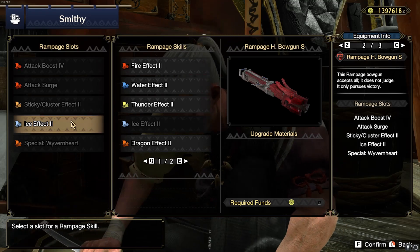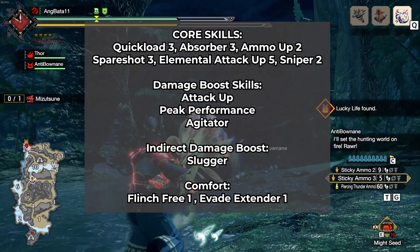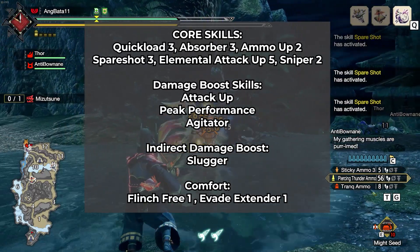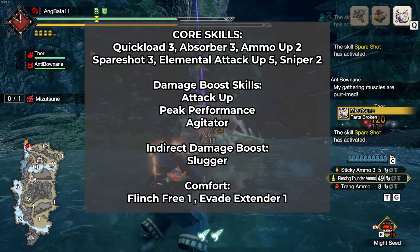I'll show you the skill priorities to make the cheesy approach work. Core skills: Quick Load 3, Absorber 3, Ammo Up 2, Spare Shot 3, Elemental Attack Up 5, and 2-piece Sniper. Damage boost skills: Attack Up, Peak Performance. Indirect damage boost: Slugger. Comfort skills: Flinch Free 1, Evade Extender 1.